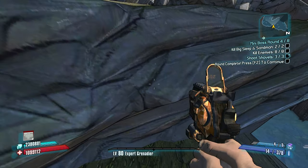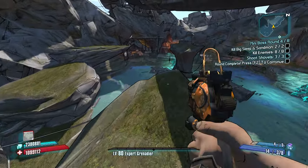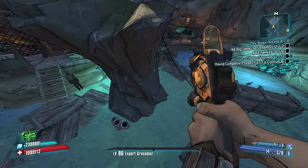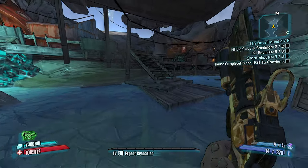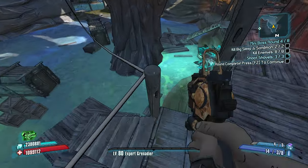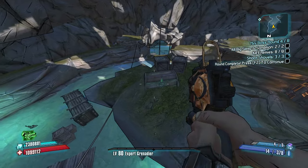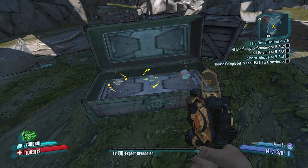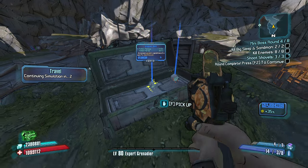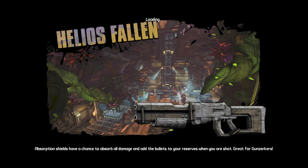I don't know if I used this chest — can you actually jump up here? Oh, I can. But there's nothing up here I don't think. We need to be definitely opening up everything we possibly can, because we don't have the best gear right now — our unique drop was kind of dooky. Oh my gosh, we actually have one of the hardest bosses.